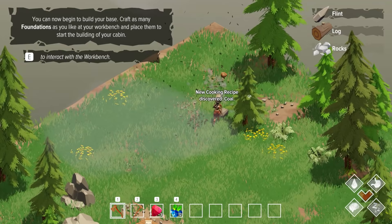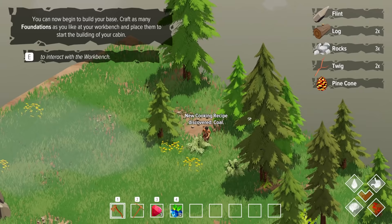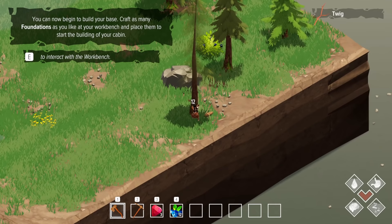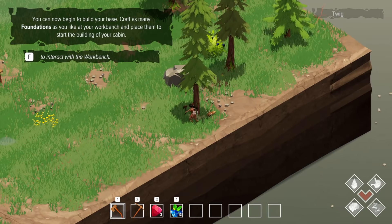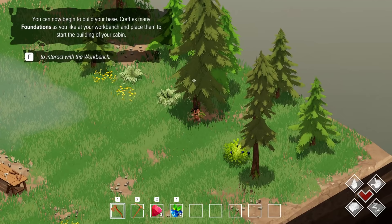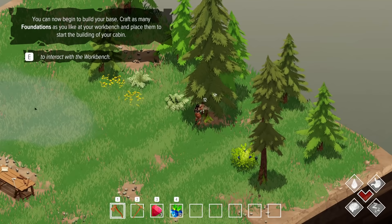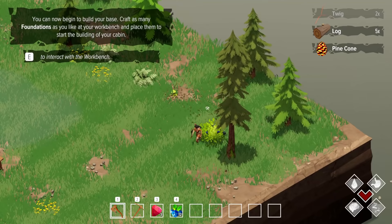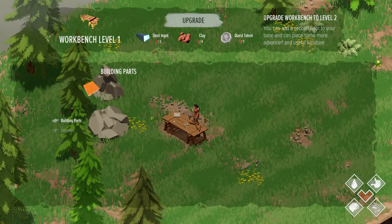I'm gonna hit this log so that it falls this way onto the stone and the other tree. Yes! We get some free resources. I love it when games have the mechanic of falling stuff doing damage to other stuff - it's just so much fun because then you can tactically choose what you want to fall where. I might be losing resources by doing that, honestly, but like - let's see how many trees we can get with one. Let's move this way so that will hopefully knock out that tree. Oh my goodness - timber!